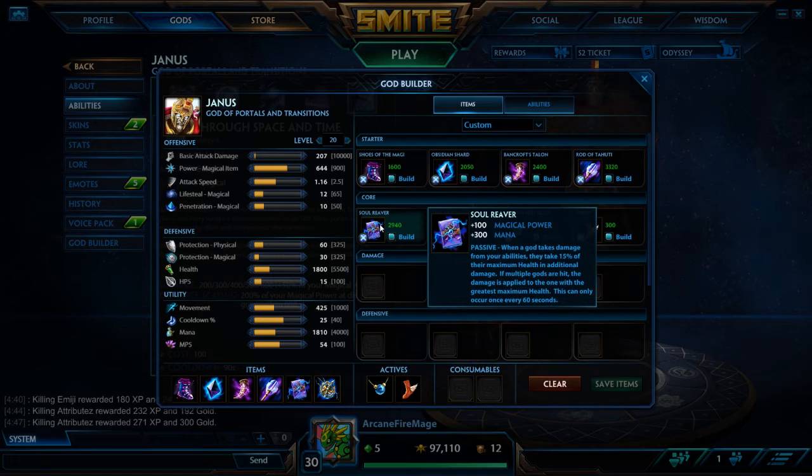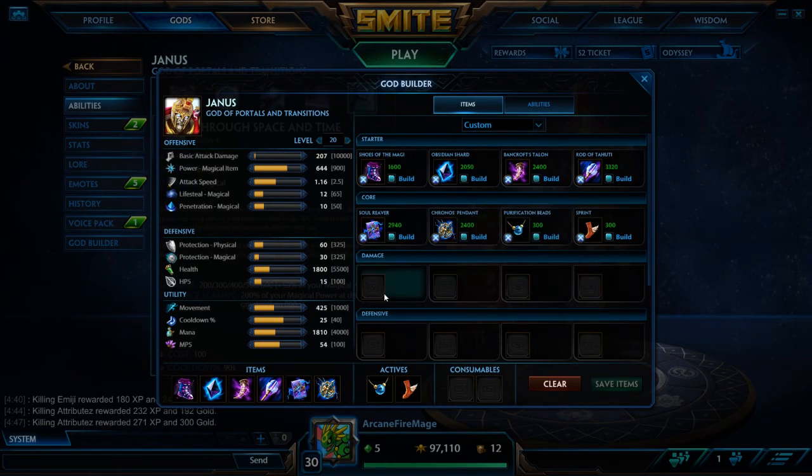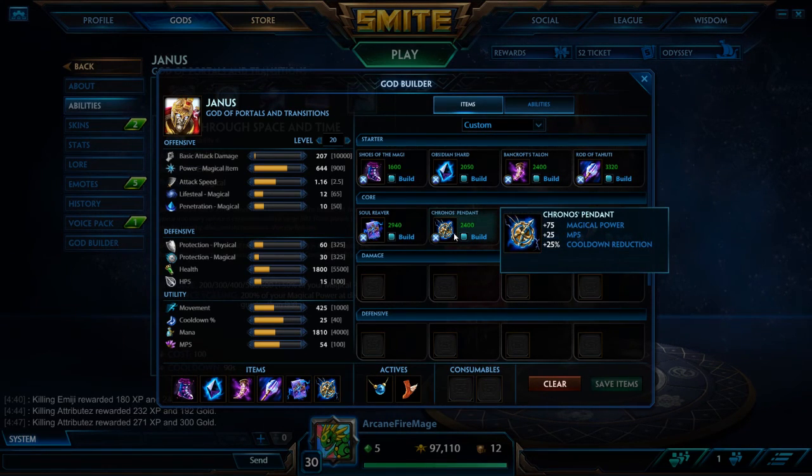Next is the Almighty Soul Reaver. Basically, whenever a god takes damage from one of your abilities, they take an extra 15% of their maximum health as additional damage. On tanks, that will hit absolutely insane. And then last we have Kronos' Pendant, which provides Magical Power, mana per second, and some cooldown reduction if you can get it.